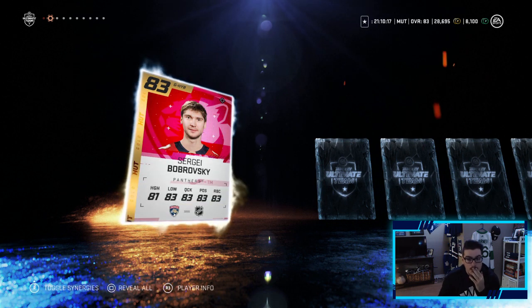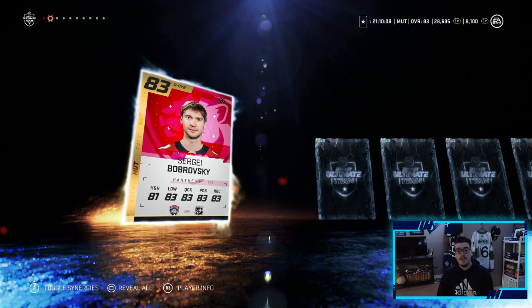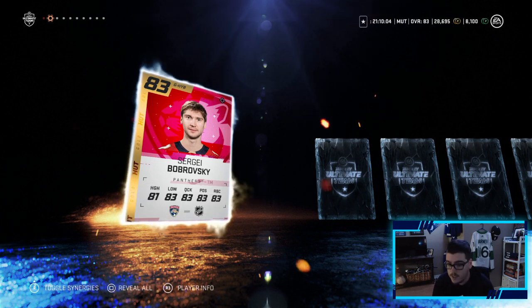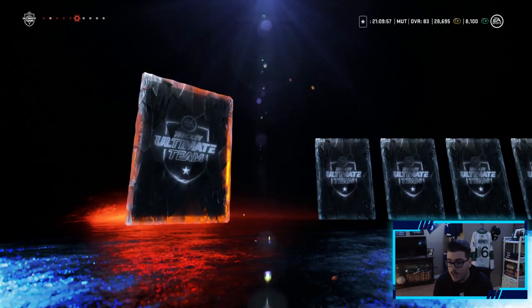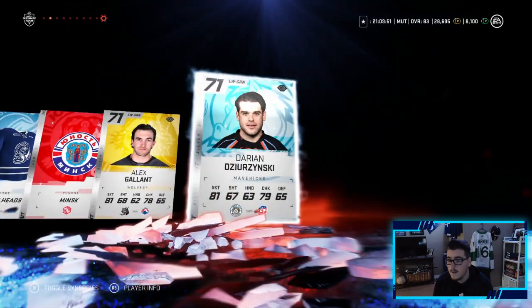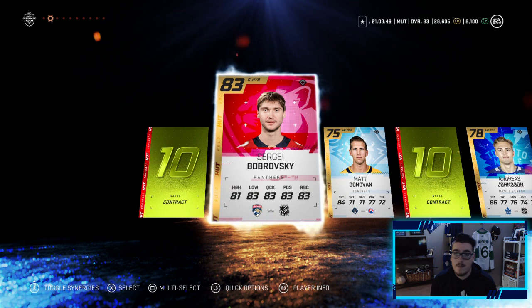Sergey Bobrovsky! Okay. I mean it would have been nicer to have a forward or a defenseman, but hey - we found our new goaltender. He has a good synergy too, that's good to know. Bobrovsky will be making the team - that's an upgrade to our net minder situation after Hutch letting that horrible goal last game. You think there's one more good pull? I highly doubt it. Out of six packs, that's pretty brutal - but hey, we found a better net minder.